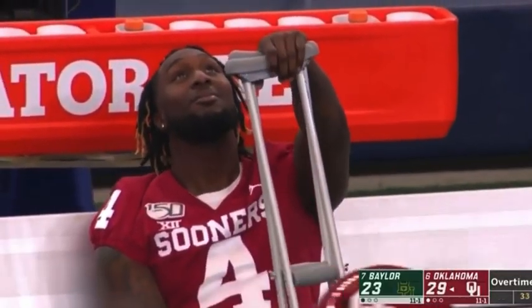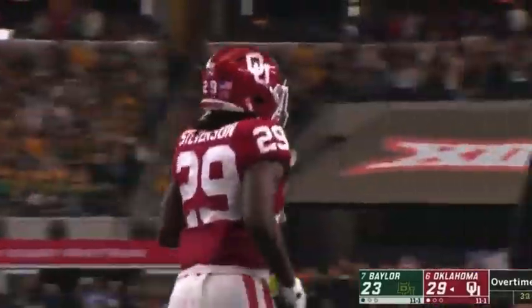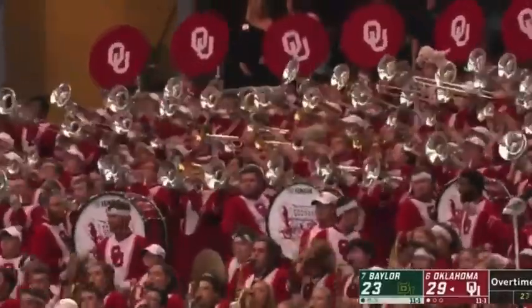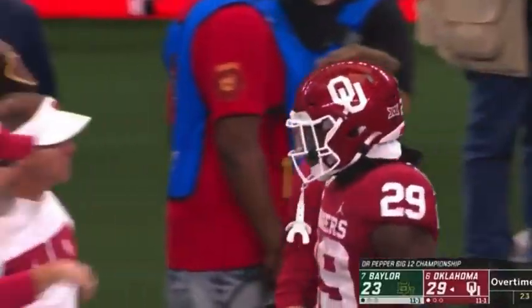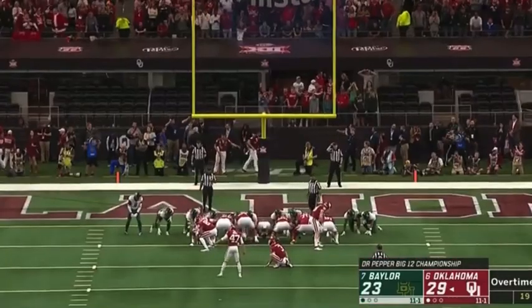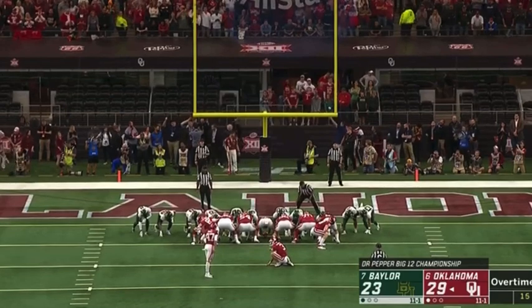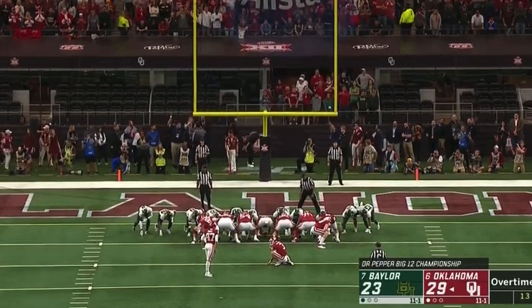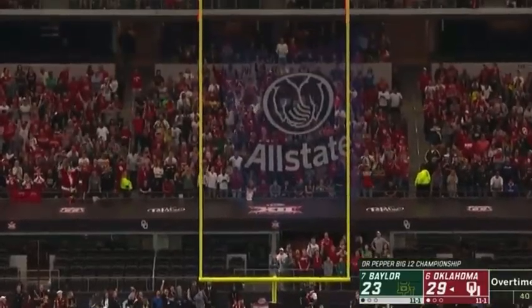Tons of success with this play. A little bit different look — they got CD Lamb over there on the edge blocking the outside guy, but they still split it right up the middle. They got pullers coming in, kick out on the first one, double on the second, and it just opens up that gap in the middle — walk in for Ramond Ray Stevenson. Berkich for the extra point, snap, good hold, kick is away and it's good.